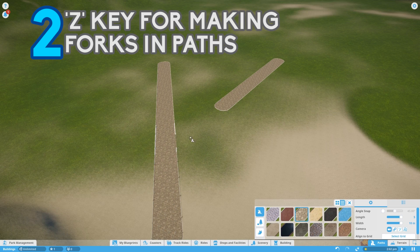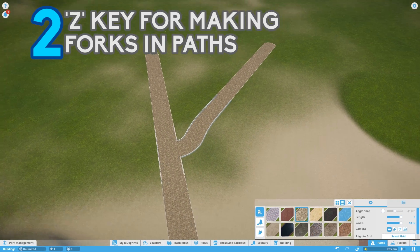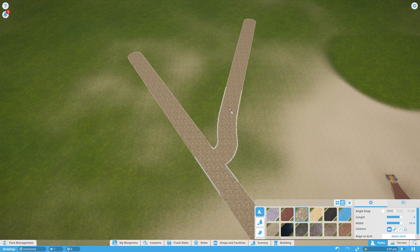When working with paths and trying to get them to join on, you get these weird sort of kinks in them. If you press the Z key, you get a lovely smooth fork in the road.